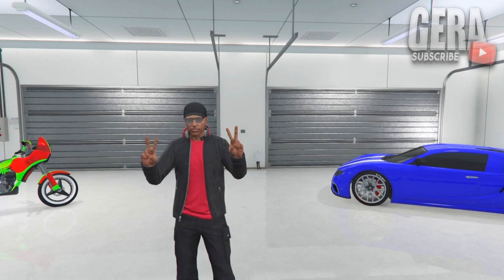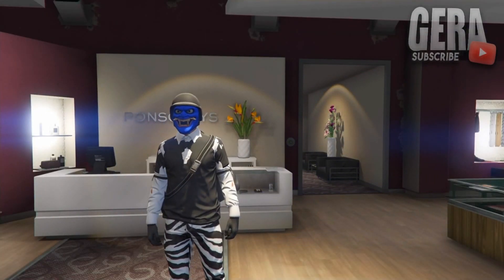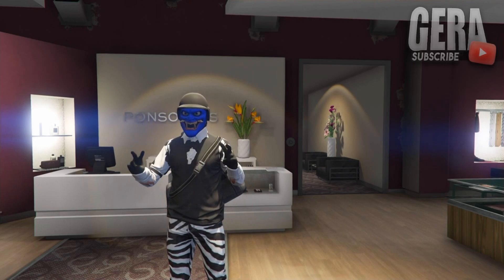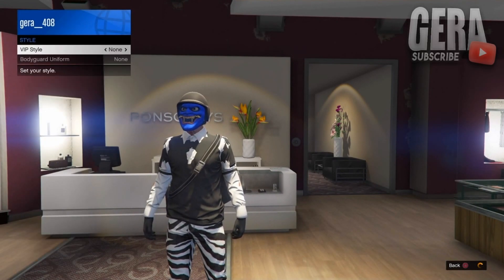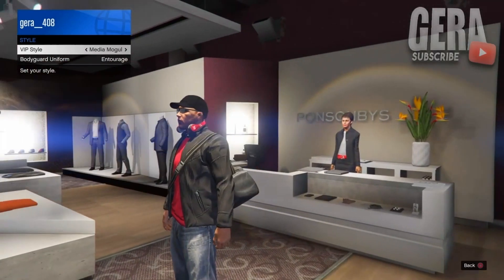Without further ado, let's jump straight into it. The first step is to make sure you register as a CO or VIP. After that, all you want to do is open your interaction menu, go to style, and under style go to outfit management. Put on any outfit you would like to save.